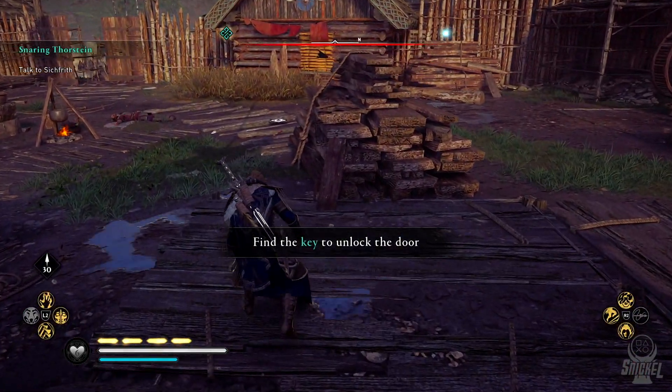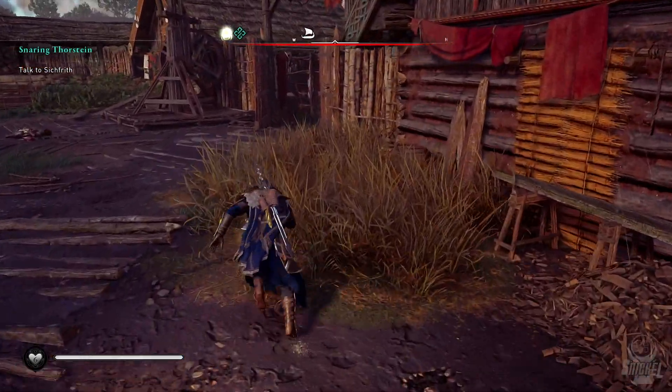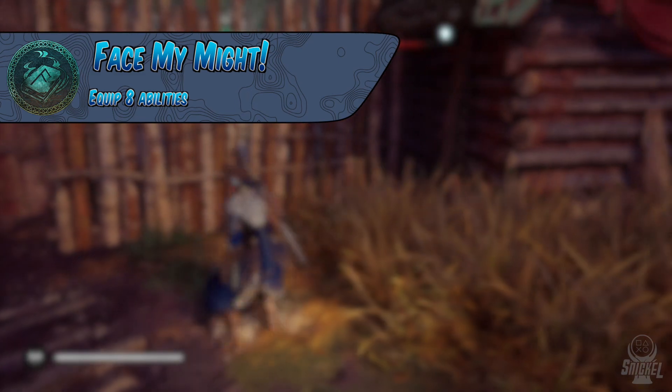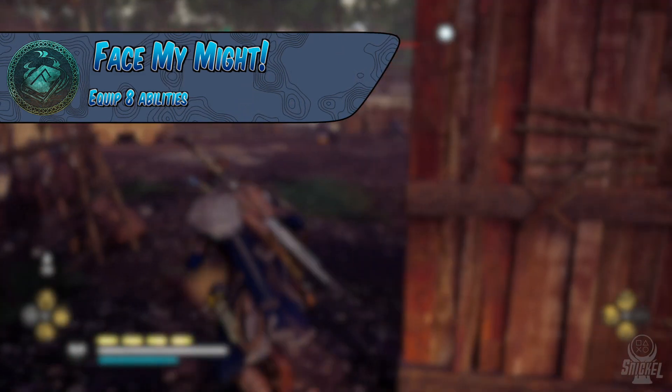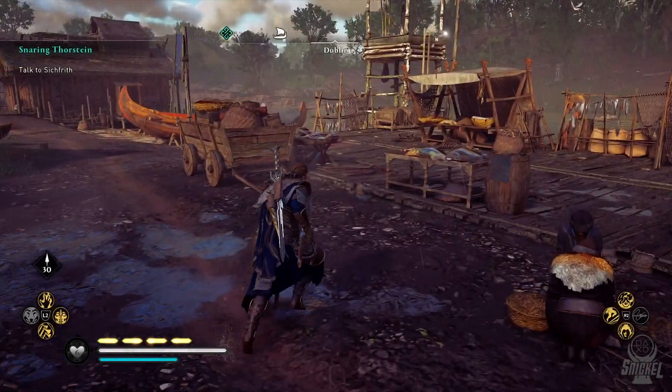Also, while going to power level 280, you will unlock and equip abilities. When you equip eight abilities, you will earn the trophy Face My Might. With each of these trophies, there is no need to worry about them since you will just earn them while you're naturally playing through the game.